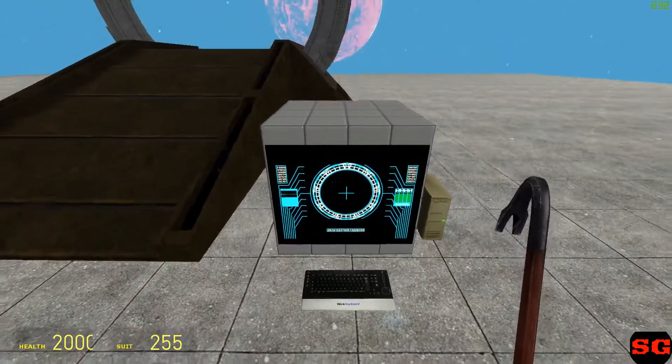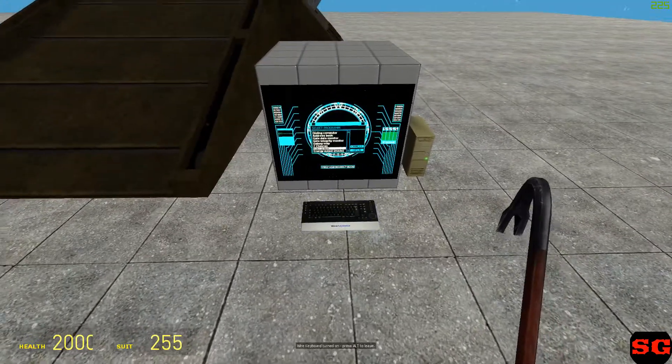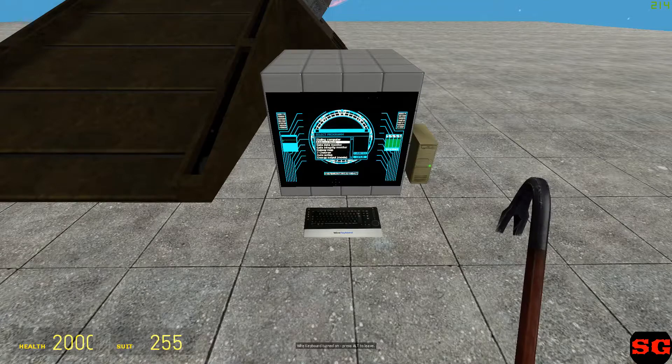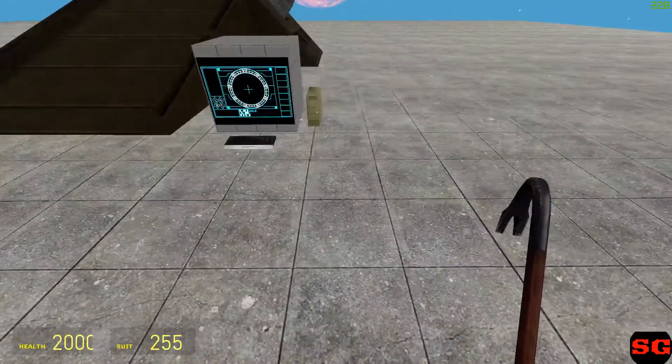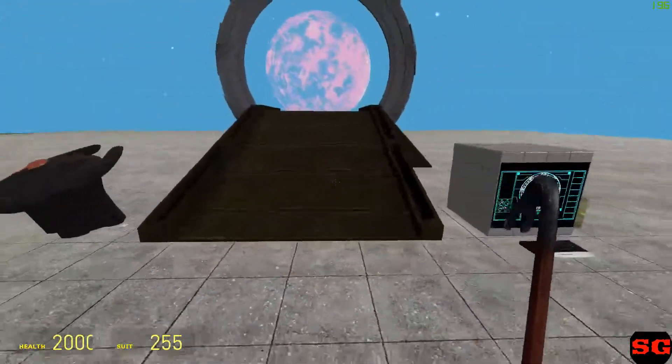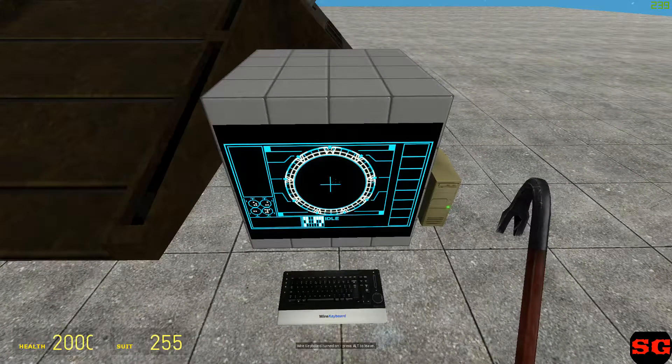You can press E on the screen itself to turn it on and off. Right now it's on the gate active screen. By default you press control and use the arrow keys to go up and down. We're going to go to dialing computer. And you press ALT to get out of it. So that's the basic. To dial you just type in where you want to dial — we're just going to dial the desert, so it's D-E-S-T-R-P.